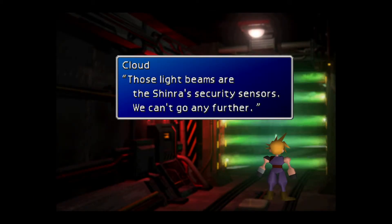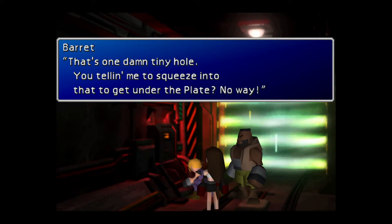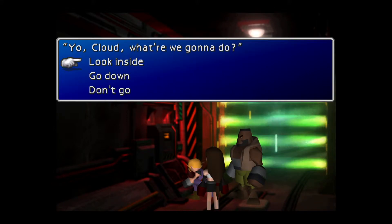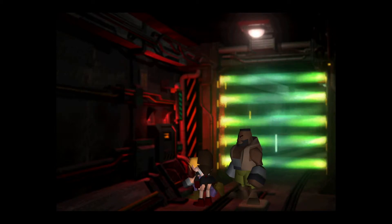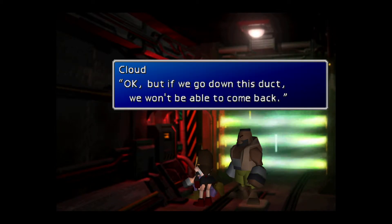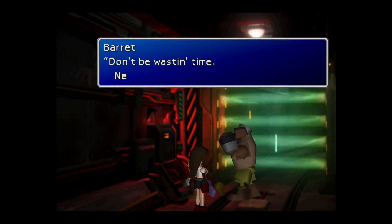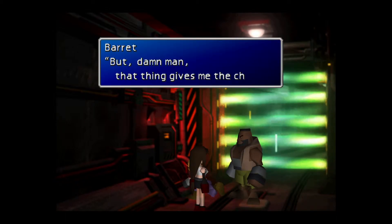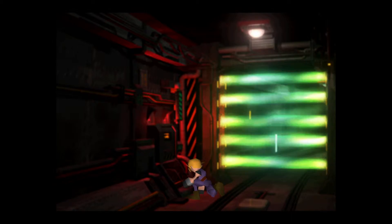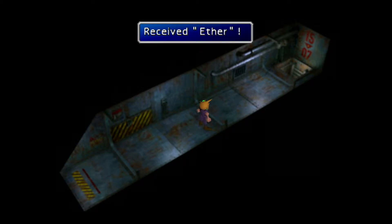We turn into security center — we can't go any further. Are you sure? That's one damn tiny hole you're telling me to squeeze into to get under the plate. No way. Don't seem to be anything that will get us stuck in this duct. Is that materia? It's an ether.